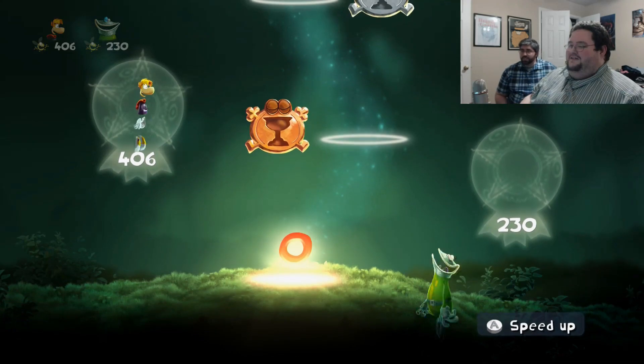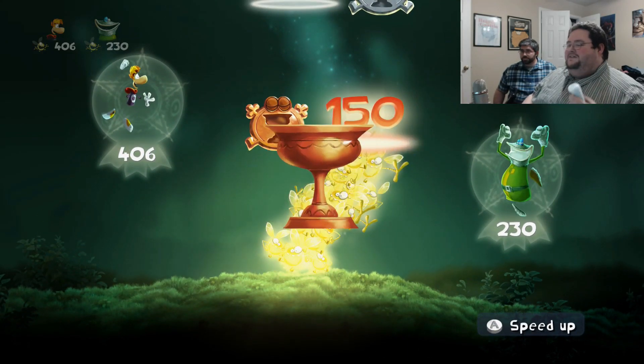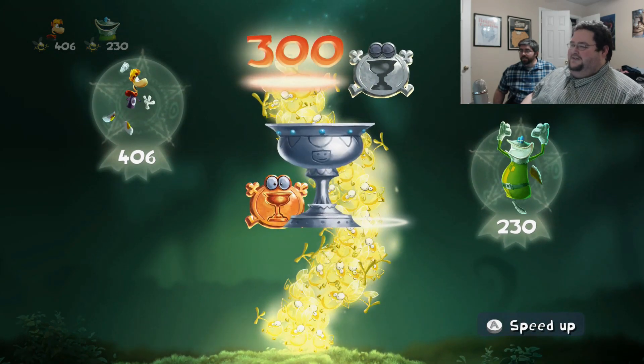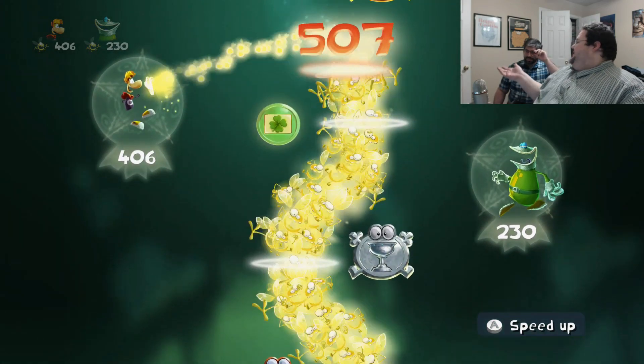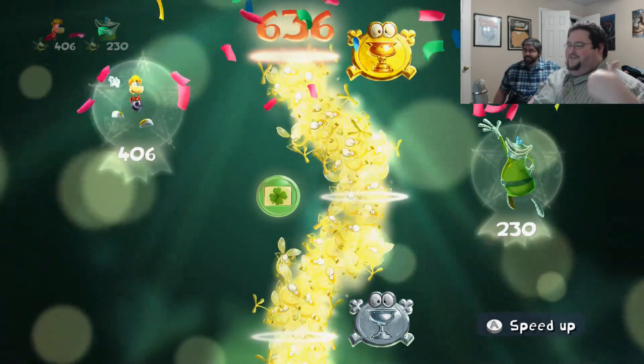So we're still not gonna — what are we? Gold trophy, and copper — gonna throw that into the trash — and silver, turned into silverware, and Clover! Because why not? That's the logical step between silver and gold — silver and gold is Clover.